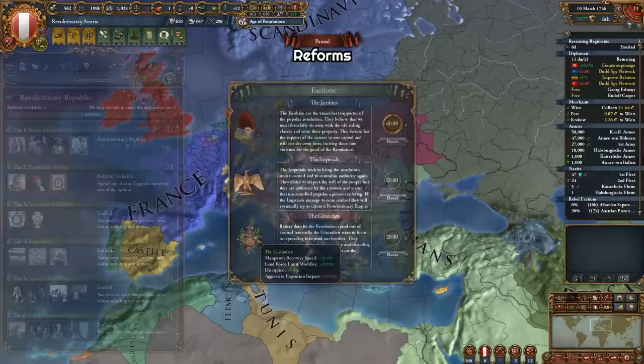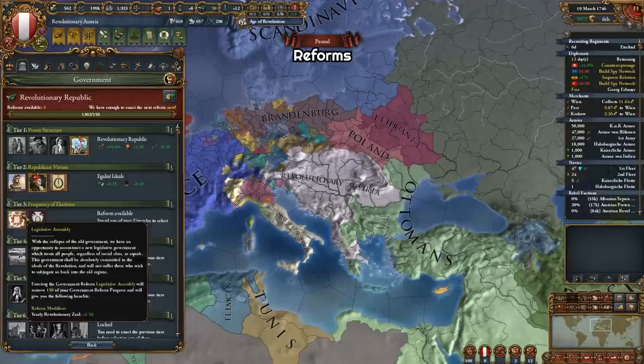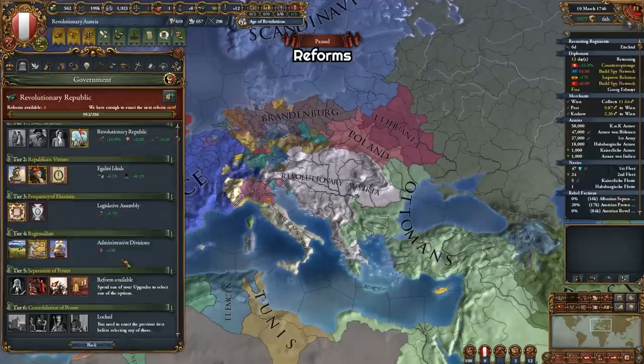The Tier 2 government reforms give options between plus 2 max promoted cultures, plus 0.25 yearly republican tradition and minus 20% culture conversion cost, and minus 25% harsh treatment cost. If you're playing as a republic, the plus 0.25 yearly republican tradition is always great. Tier 3 reforms let us choose between plus 1.5 yearly revolutionary zeal and improved relations modifier and plus 1 diplomat — clearly the yearly zeal is the better choice. Tier 4 reforms give minus 25% state maintenance, plus 250 governing capacity, and plus 10% global trade power — governing capacity seems like the best choice.